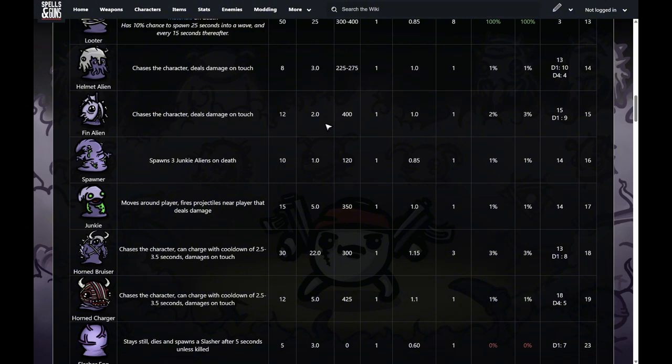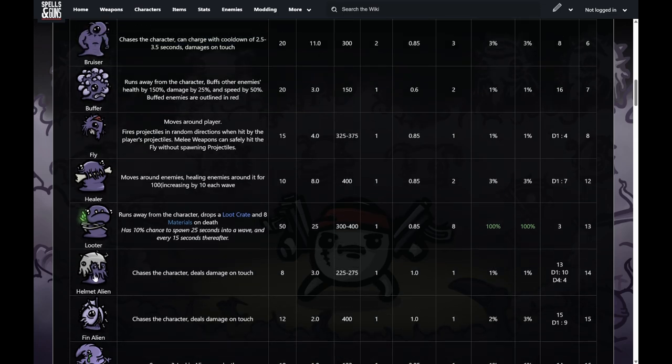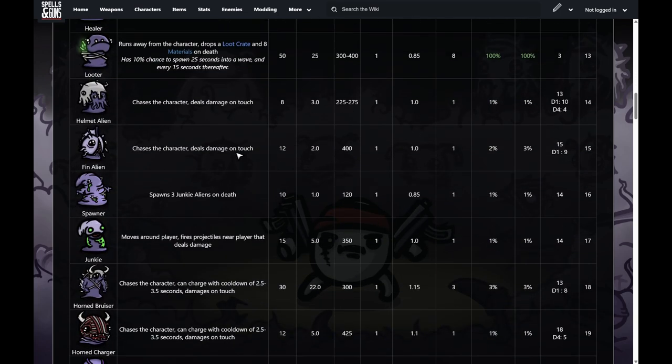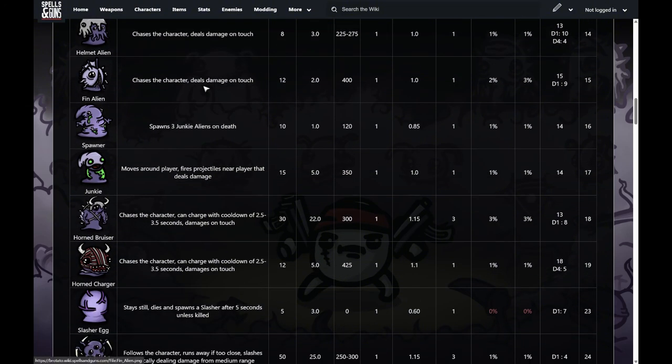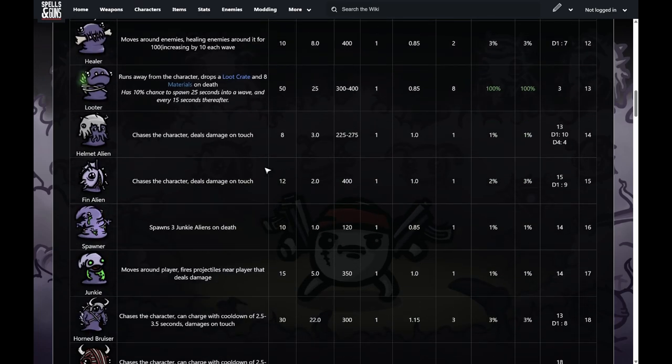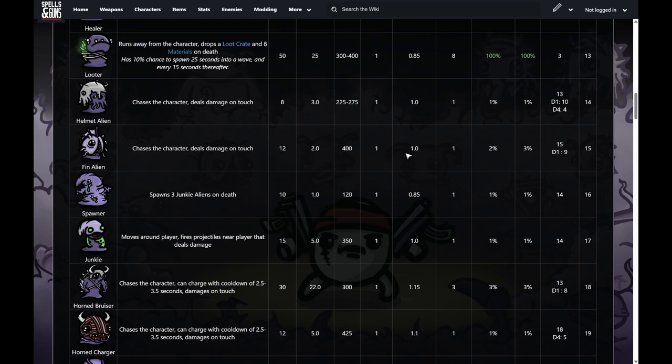The helmet alien on difficulty four and above spawns on wave four. It's pretty much just a chaser — like a baby alien — that walks around chasing you and deals damage on touch. Just a little bit tankier than the others. Then the fin alien, also very similar — it's like the big brother of the chaser, with a bit more health, deals more damage, and only spawns on difficulty one or higher. It also has a higher chance to drop consumables.